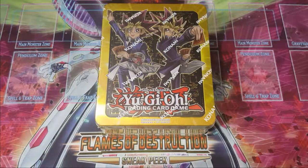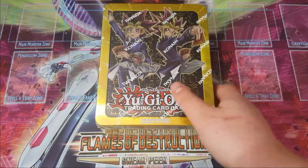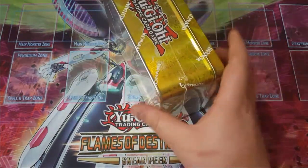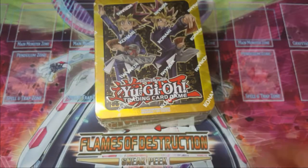Hey, what's up guys, Will here. Today we're going to be opening up one of the 2017 Yugi Tins. We found these at our local Walmart on sale, and we haven't actually opened any on the channel because this will be the first one we're going to open.